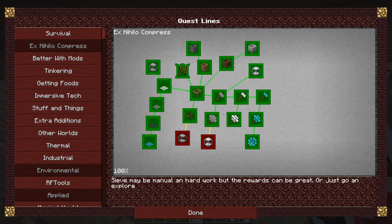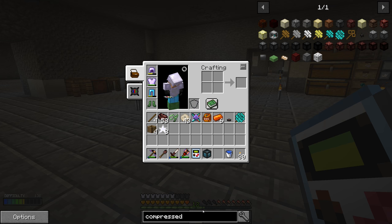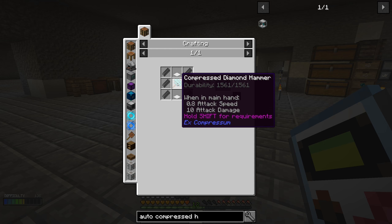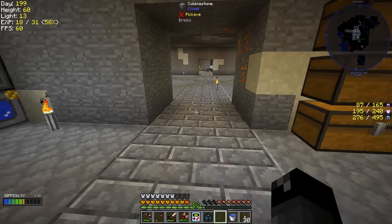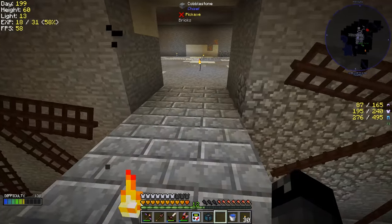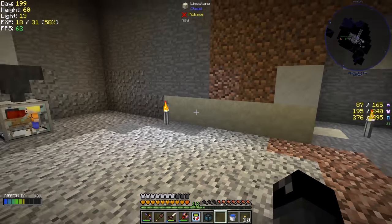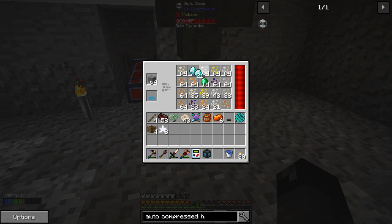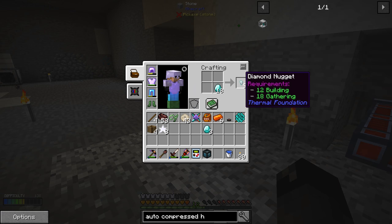Now that we got this quest done, we need to do the auto compressed hammer and the auto heavy sieve. I think I need to make another compressed hammer — we're going to need 18 more diamonds, which is fine, we have plenty at our sieve. Another thing I need to do is get a better storage system set up over here so we can automatically extract and input, which might be a case for compacting drawers and a drawer controller. That might be something we work on very soon.